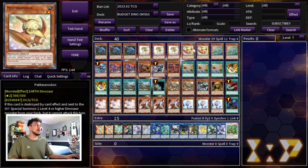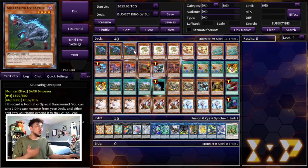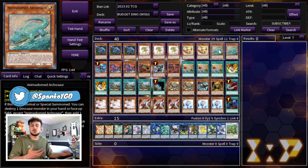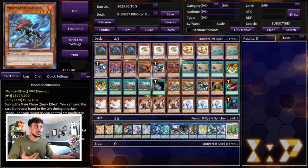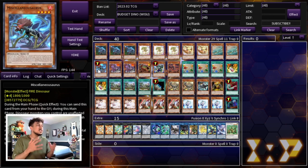We're playing two Petite Tyrannodon — I opted for two instead of one because in a budget build seeing a Petite is still really powerful. Two Arcasaur as well; Arco plus Baby is full combo, but we're not playing three because Arcasaur only combos with Baby, unlike Oviraptor which combos with Misc, Baby, and so many other things. We're playing one Miscellaneous — its main purpose when going first is getting Arcasaur onto the field. Misc is just absolutely insane; if it were at two or three you'd definitely play more.